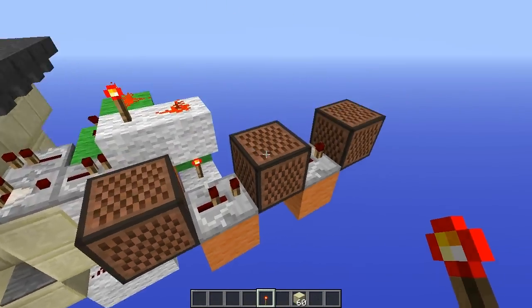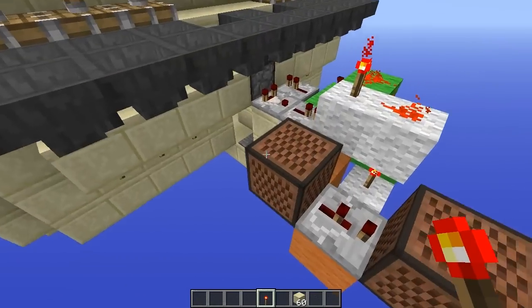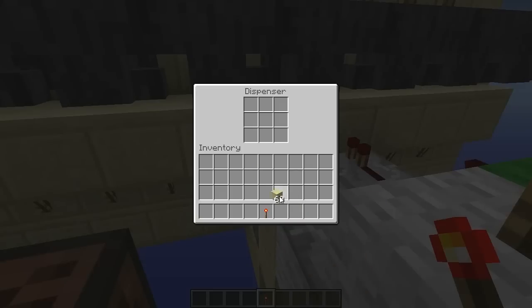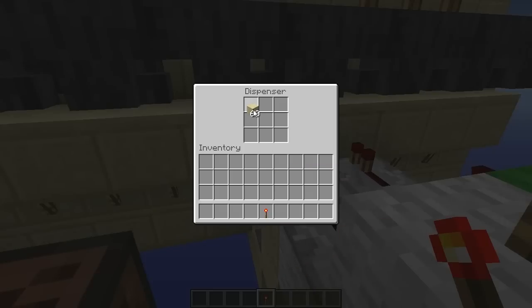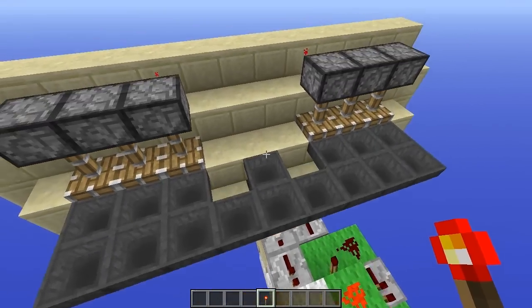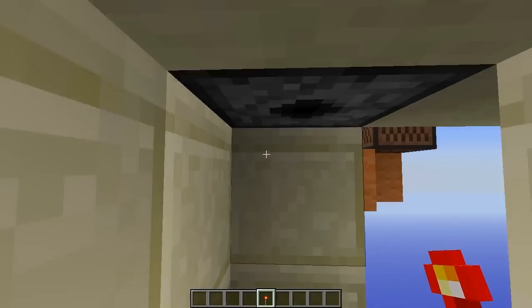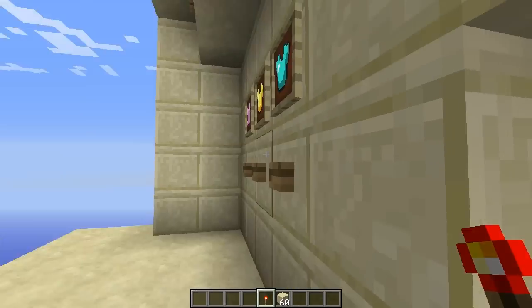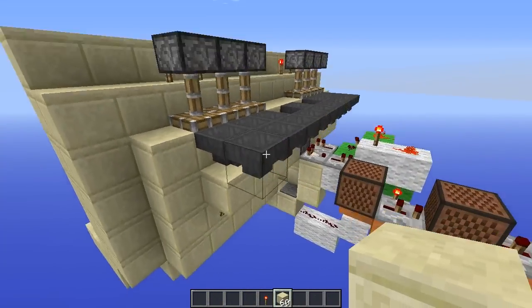And I just added this note block row here. When the item gets in here, it will just play a note to tell the player that the clothing is ready to be put on. You don't have to wait for the notification — you can just walk in there after you have pressed the button and it will be dispensed when it's ready.